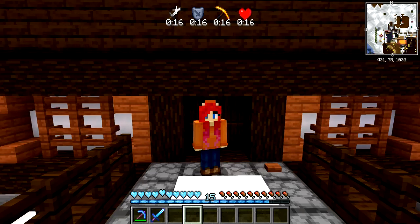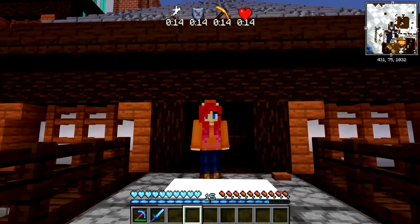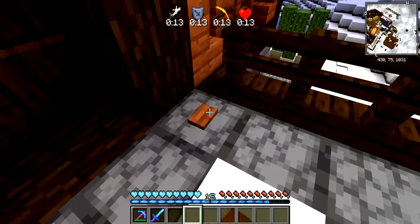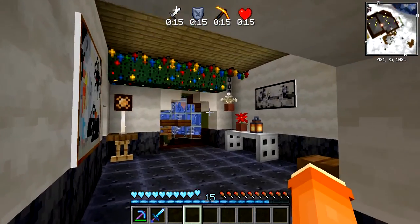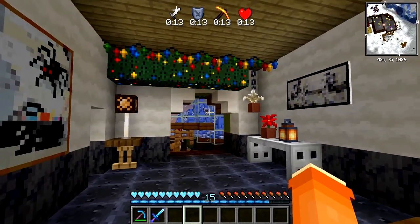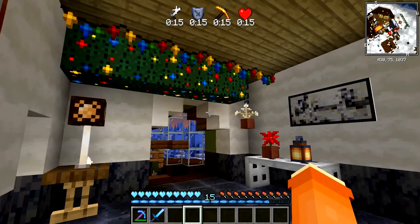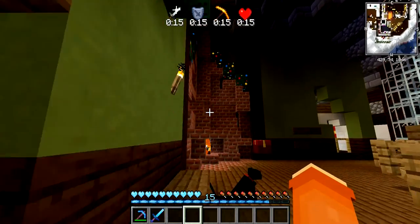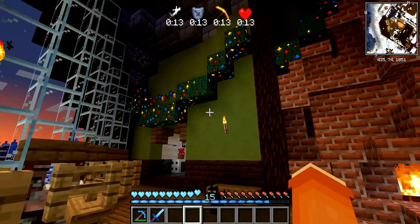This is fun. It's all just client-side but it's really fun. Let me bring you inside and show you what I've been up to as far as the decorating is concerned. Look at that! We've got blinky lights, garland, and poinsettias. This is a fun little texture pack. I love it.